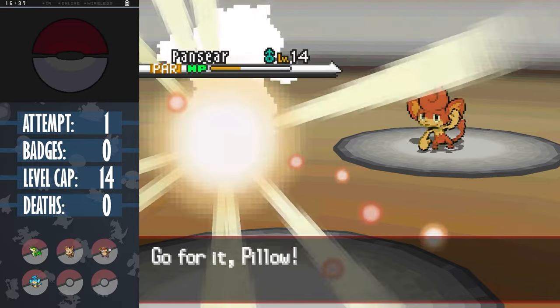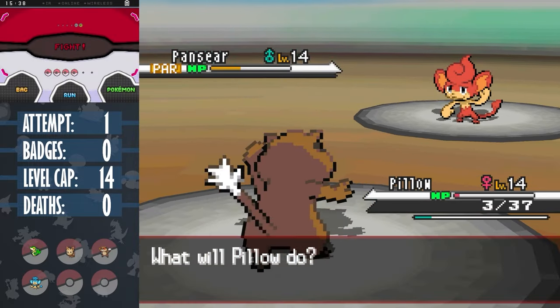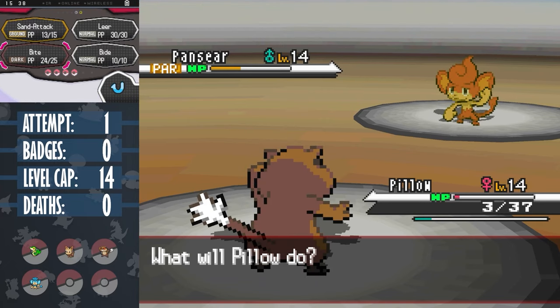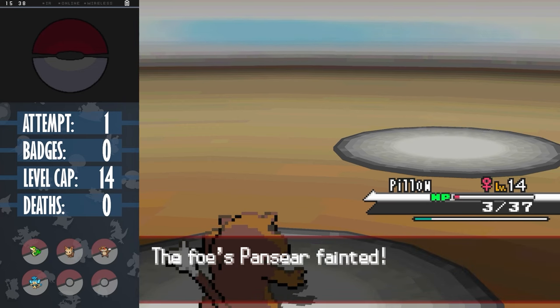Towel is still far too valuable, so I switch into Pillow as Pansear uses his first attack, which Pillow survives on just 3 HP. What was even the point behind all those boosts? With the 2 defense drops, a single Bite can finish Pansear off, getting us the first badge.